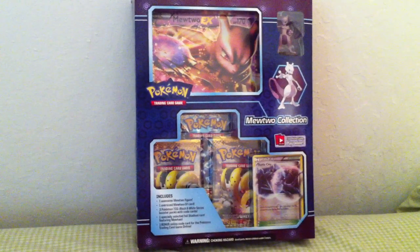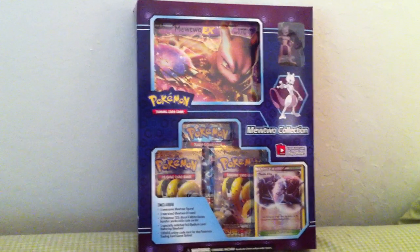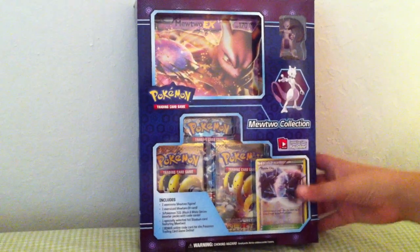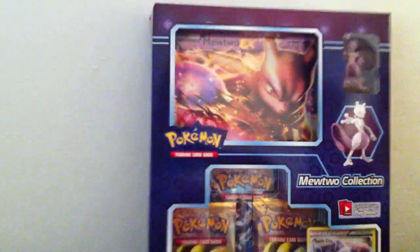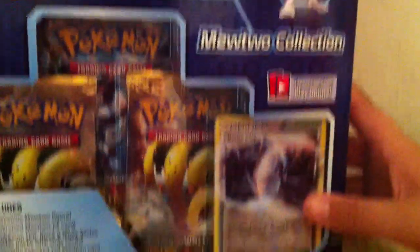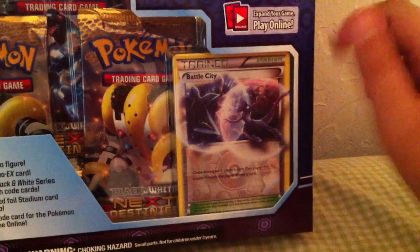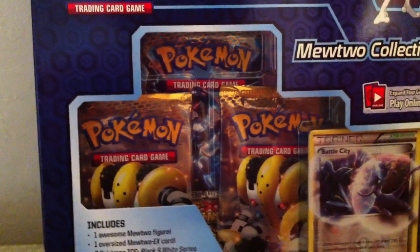Hey guys, this is Professor Pikachu here, and today we got an awesome opening for you guys. Today we got a Mewtwo Collection Box. It comes with an oversized Mewtwo EX, a Mewtwo Figure, a Battle City Promo Card with an online code, and three Next Destinies Booster Packs.